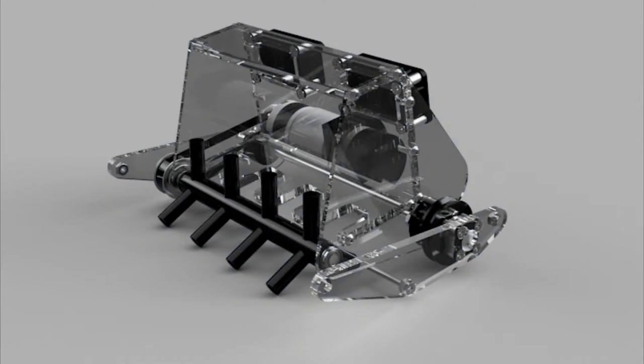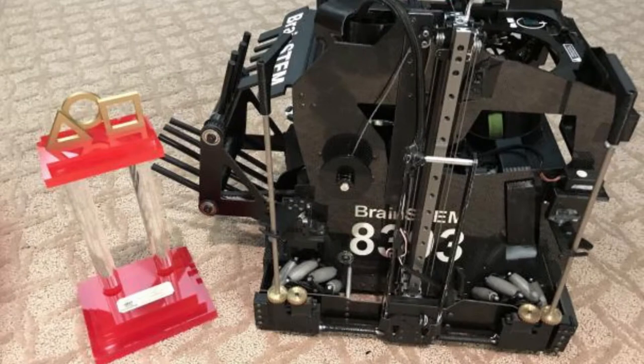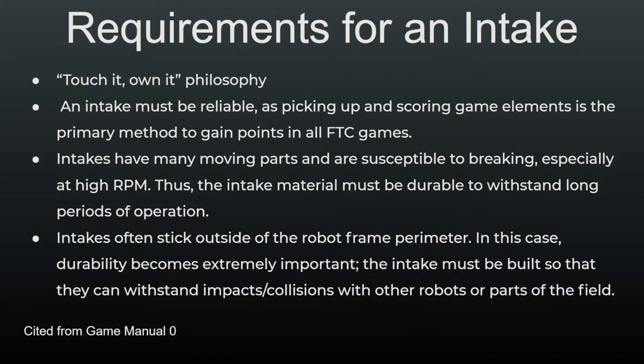Most teams that use custom intakes use Lexan or polycarbonate, and some teams also 3D print their intakes or machine them out of aluminum. If you're using kit-of-parts components such as REV extrusion or textured channels, you probably won't have to worry too much about this, as they're already aluminum parts. Finally, your intake is generally going to extend outside of your robot frame, so it needs to be built to withstand contact with other robots. You should always design your components with competing against other robots in mind, as contact on the game field is generally unavoidable.